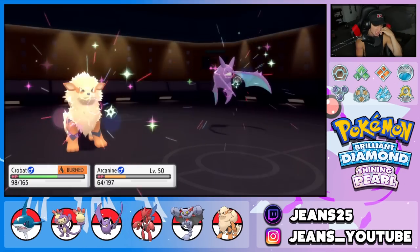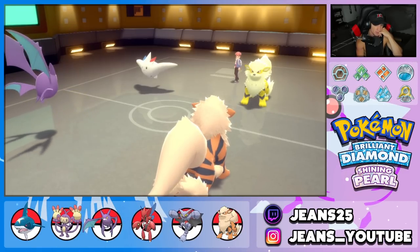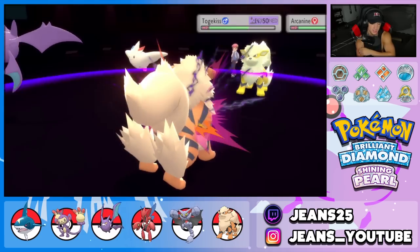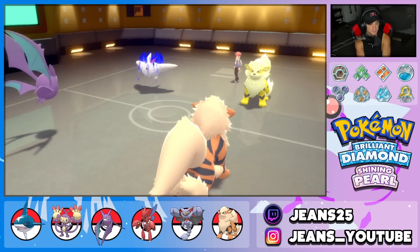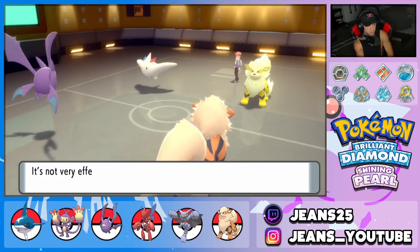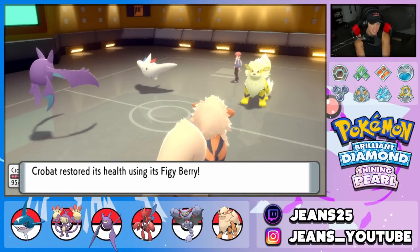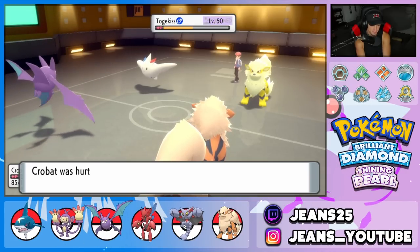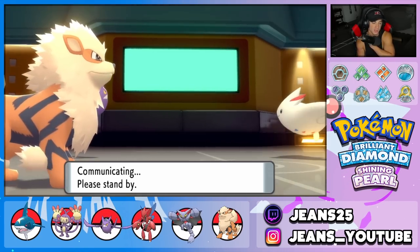Snarl is definitely helping us out tremendously, and then Figgy Berry procs on Crobat — the berries are buzzing! We might not even need to use Sharpedo this battle; we're just rolling out strong. He withdraws Togekiss, which has to eat a Cross Poison coming back in. I keep calling for that crit but just cannot land one. He might think I'm going to protect but I'm not — I'm thinking about swapping in Sharpedo.